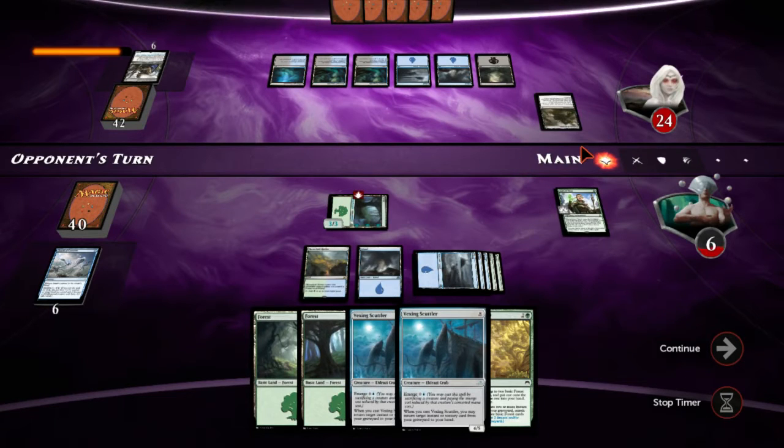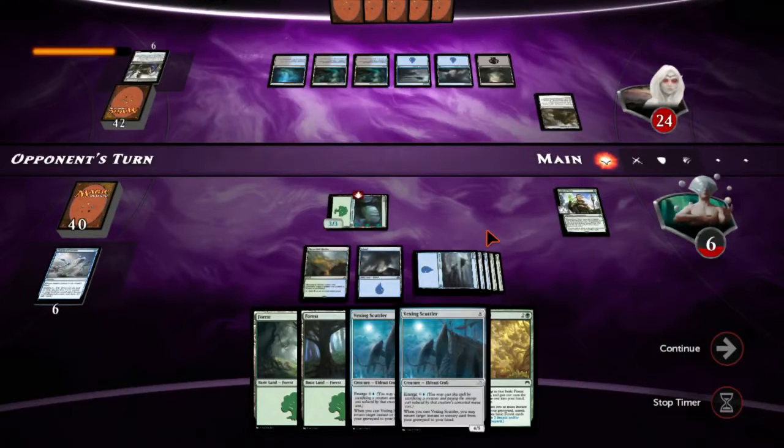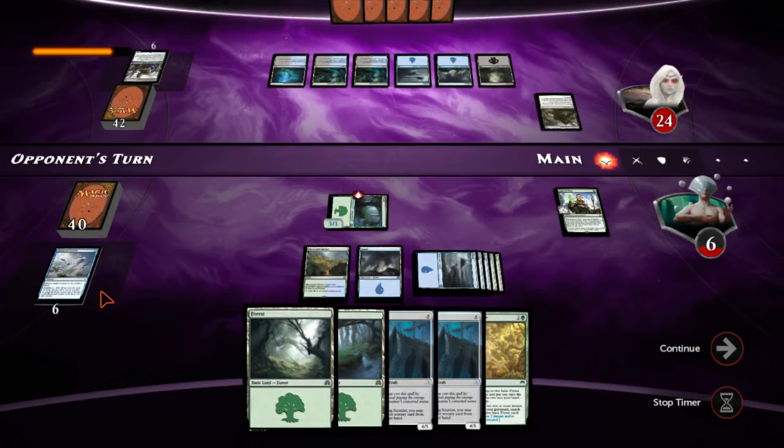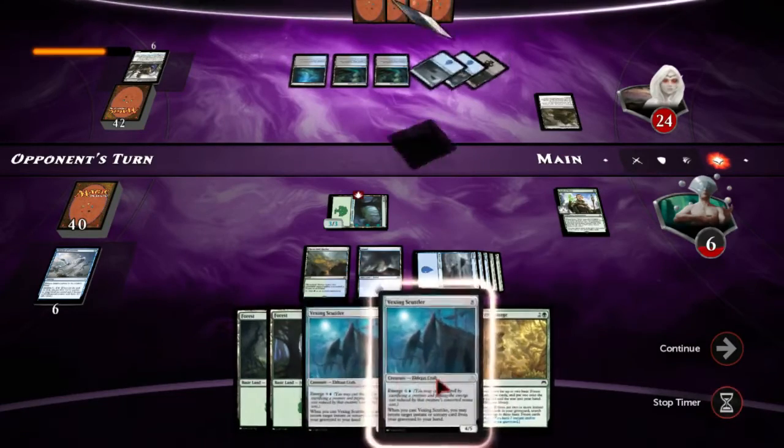Clutch doesn't even really help us because he isn't close enough on mana — even if we Clutch this thing, he could just replay it and activate it in the same turn. Maybe I need something that gains life in this deck — with all the Vexing Scuttlers, I could end up gaining a lot of life.